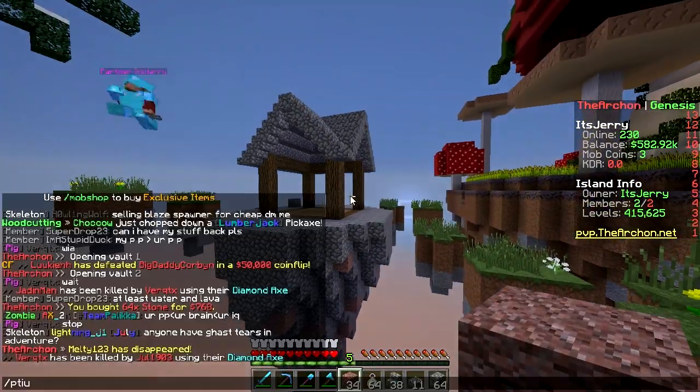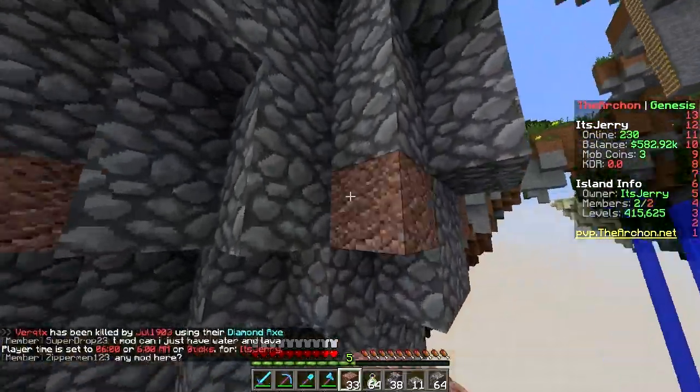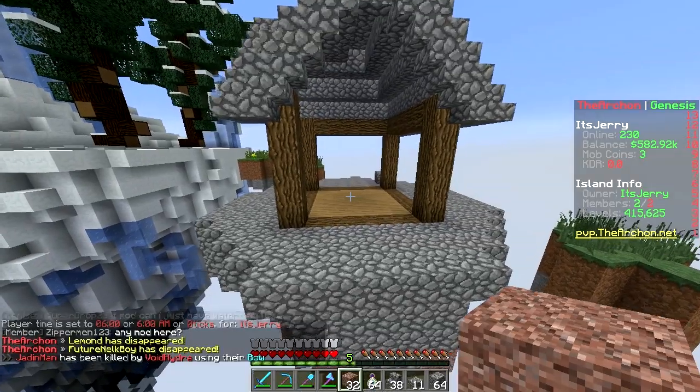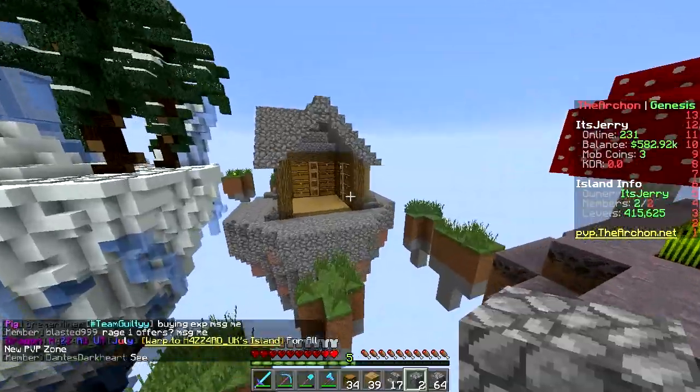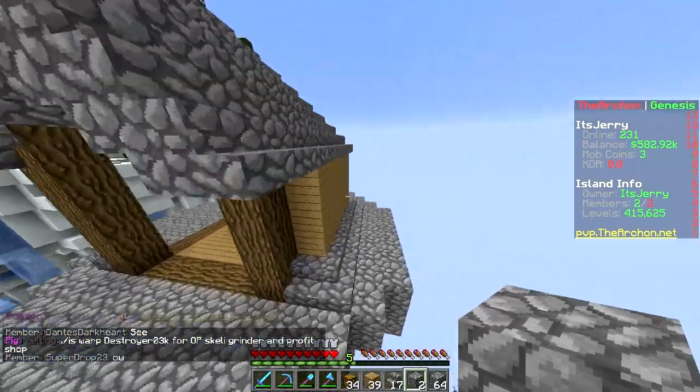Anything you want placed in this hut? Some chests? Let's just pretend this is a storage room — then we have an excuse for it. Now we have a storage room all of a sudden. But I still have not completed my pass.